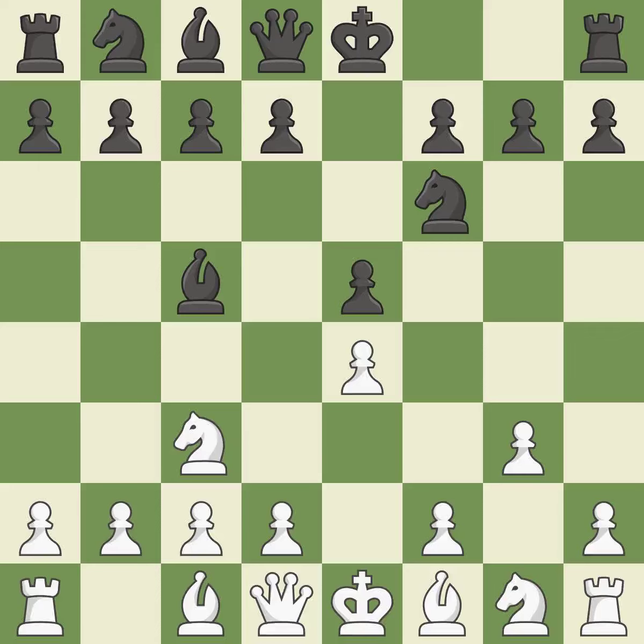BC5 develops the bishop toward the center and prepares to castle. The fianchetto move Bg2 places the bishop on the long diagonal. It is the final book move.